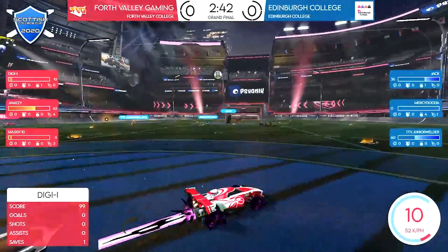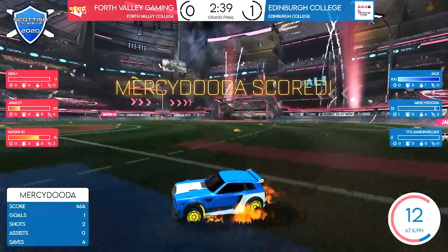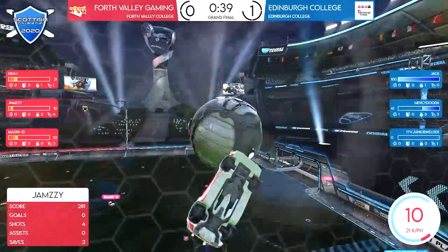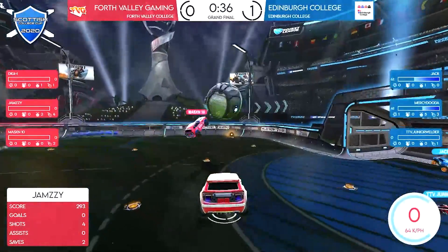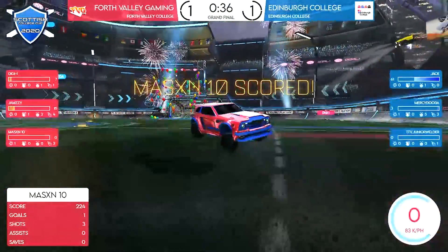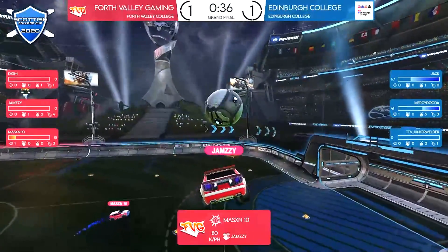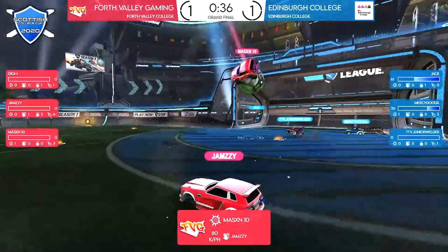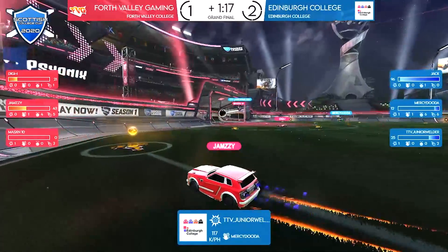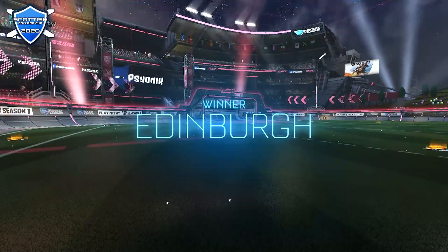Back towards their end of the field and Marky is able to make an easy enough save, but no one is there on the back line. That may have clicked off the post and gone in, at least giving 4th Valley a chance to make the play. Look at this pass in from Jamzee to Mason — the duo of 4th Valley strike once again! And with 36 seconds to go they have tied it up — they are still in this grand final!